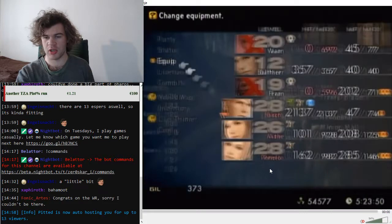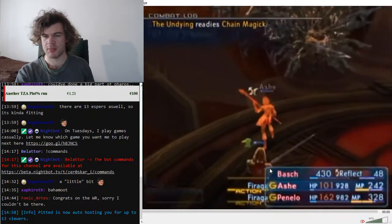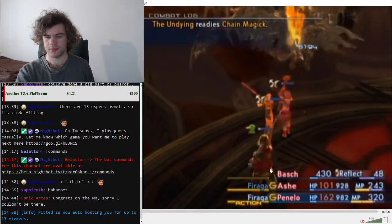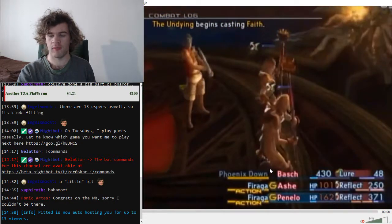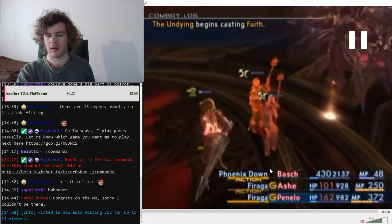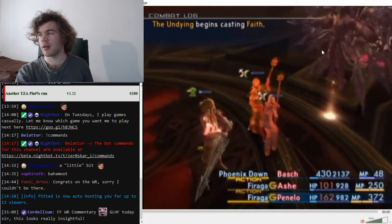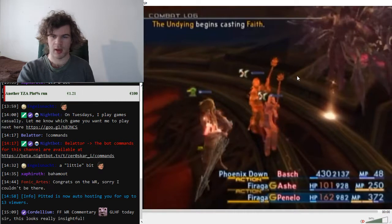If you do everything correctly, this should be GG. Bosh gets hit once but after that The Undying starts using stuff that won't damage you. After the next round of Firagas, throw a Phoenix Down on Vaan. The Undying moves constantly around the battlefield, so control one of the mages and keep close to The Undying — Bosh without gambits will just follow you.